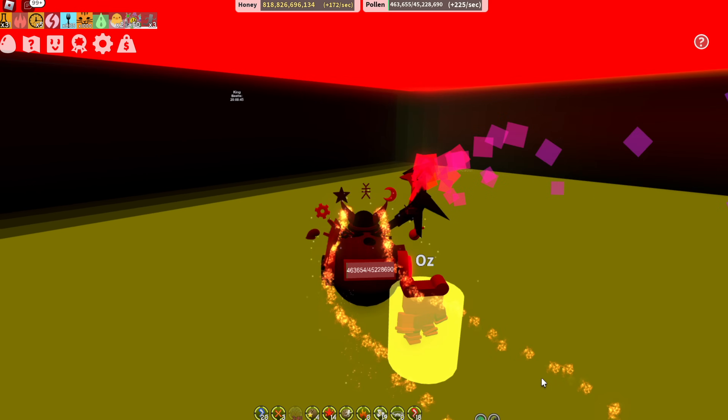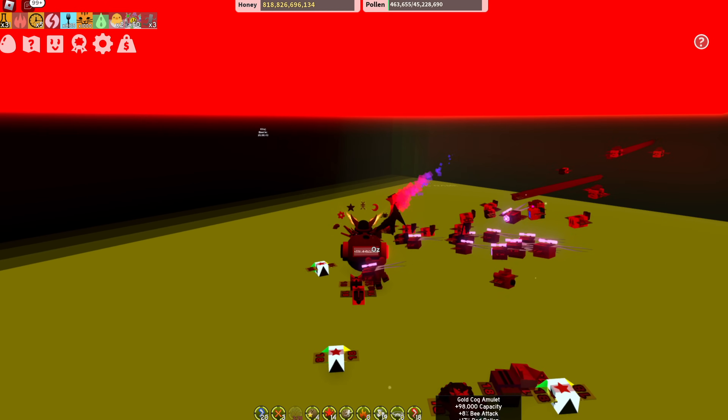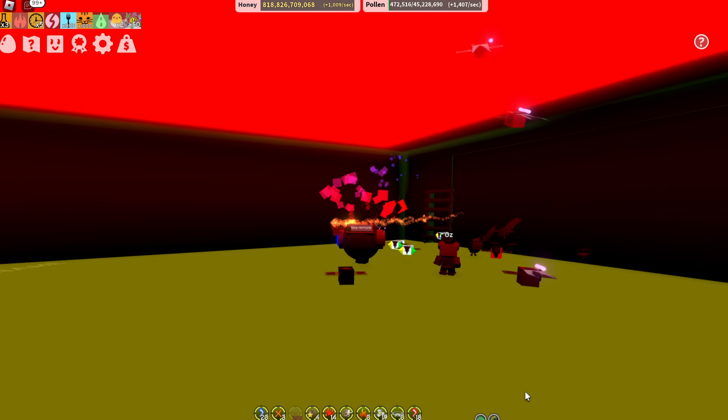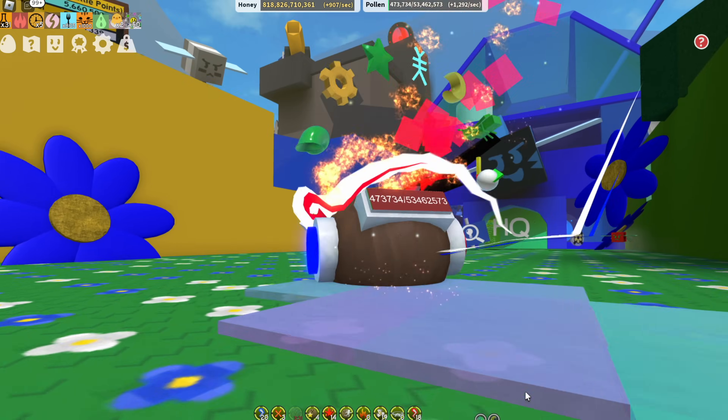Next up is the king beetle amulet, and honestly on this one it doesn't really matter too much. It'd be nice if you can get yourself a boost in a red field like strawberry, but you're going to want to make sure that you definitely have plus 1 bee attack on it.